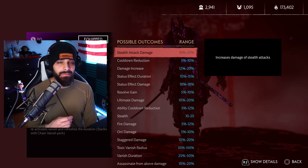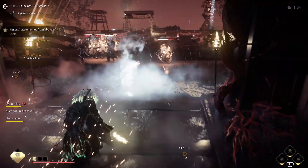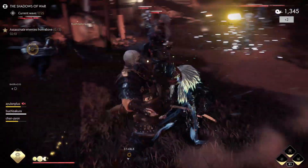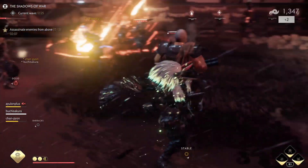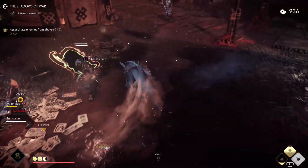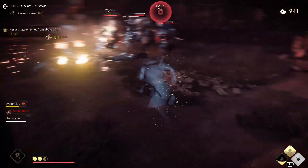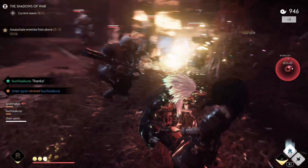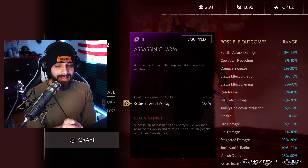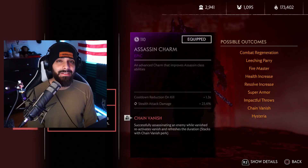Stealth attack damage increases the damage of your stealth attacks — attacks coming from inside your smoke bomb when you're invisible, or those surprise attacks when you're in tall grass or jumping off a roof. That's what stealth attack damage applies to — not your ultimate. I learned that recently and I think it's important to note.